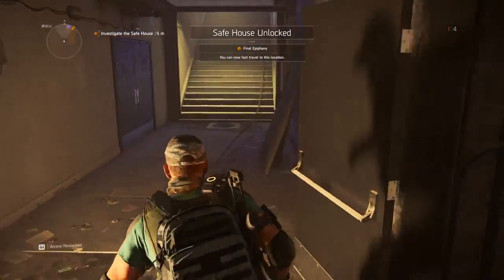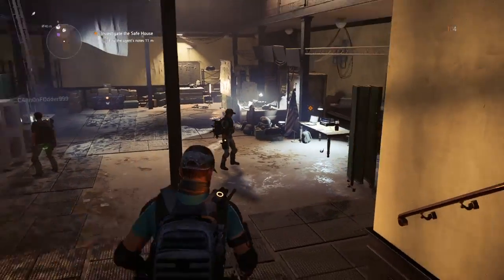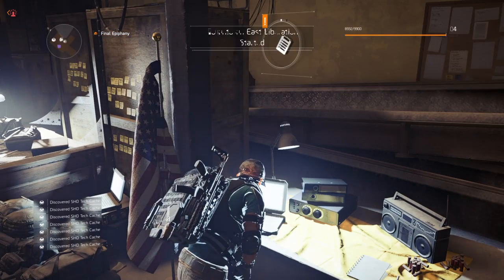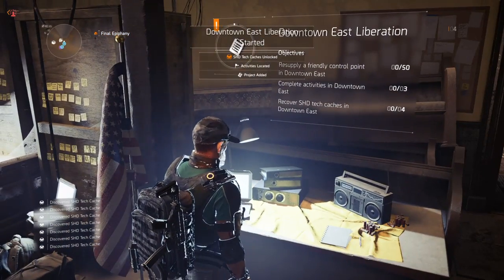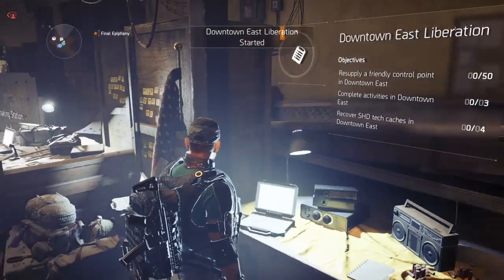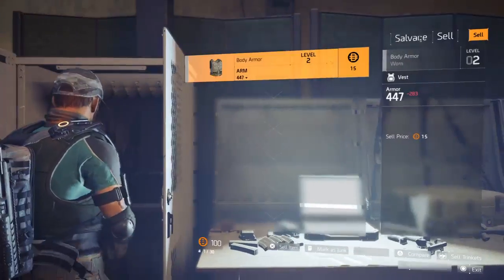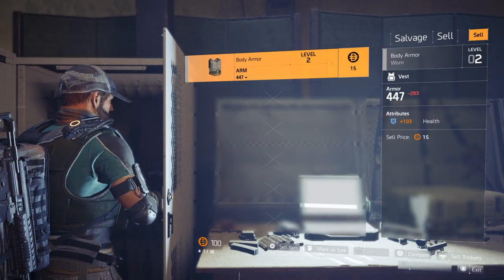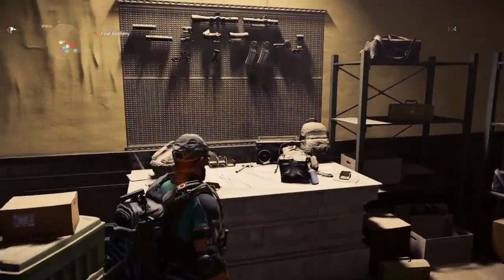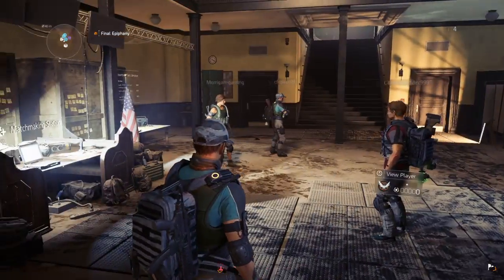I'm going to fast travel to this location if you need to. Investigate the safe house really quickly. There's some normal players in here. Speed spy for any control point and then complete activities. Reach tech. There's some more players as well — salvage. Here's your stash. That's nice and simple guys, nice and easy, nothing wrong with that at all.